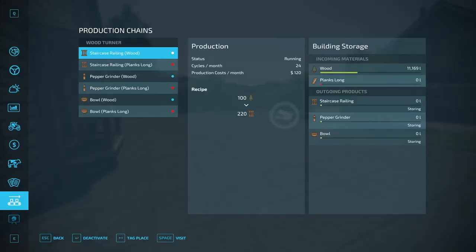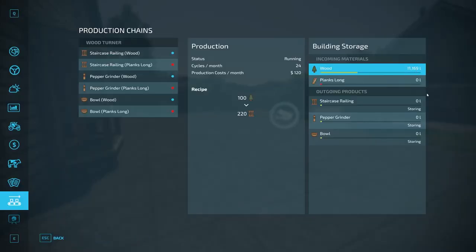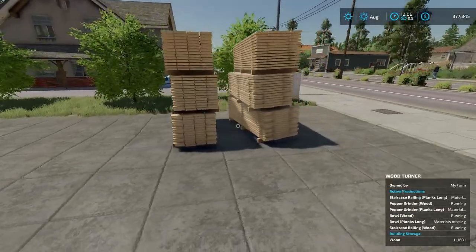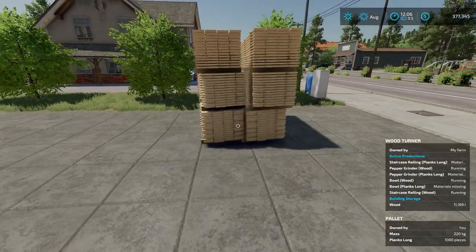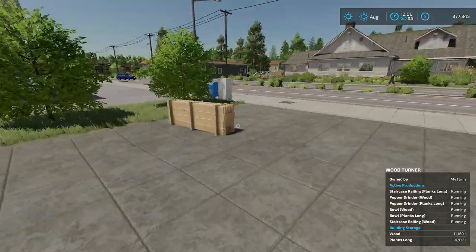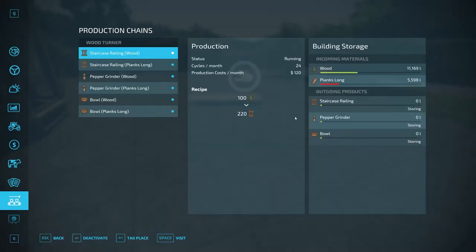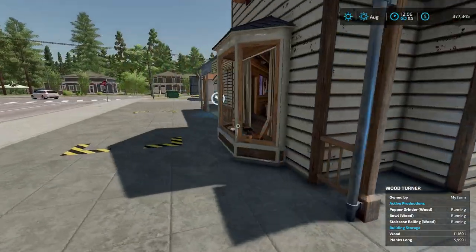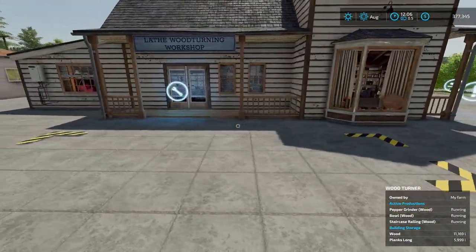To add logs, hit R at the sell/dump point and they'll go in — you can see the liter count update. To get planks long in, just move them into the trigger point and they'll start going into the production facility. You should get around 6,000 liters in there. Since all recipes are running right now the materials are being consumed quickly, so I'll go ahead and deactivate all of them — I just want one pallet of each to show you.